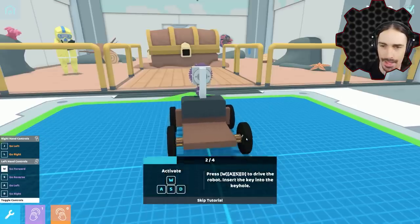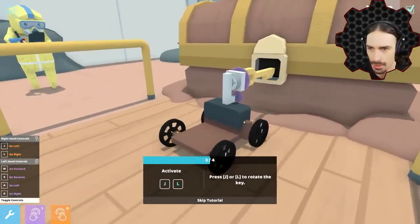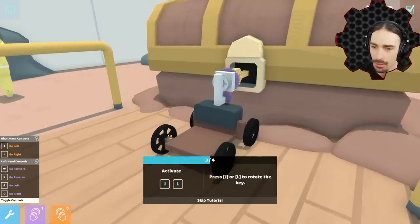Press WASD to drive the robot. So we put the key - how does it block like that? That's so cool. Press J or L to rotate. It's not working. Oh, this uses gears. Clearly something's wrong with these.